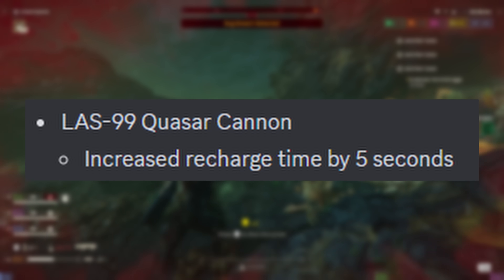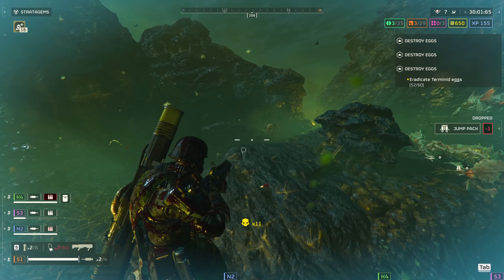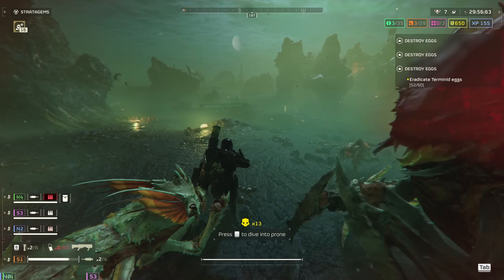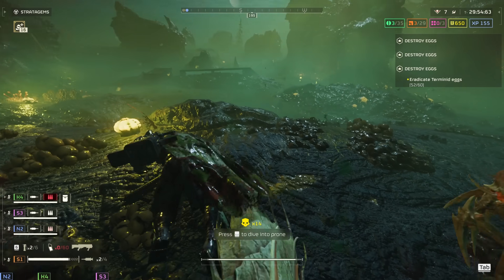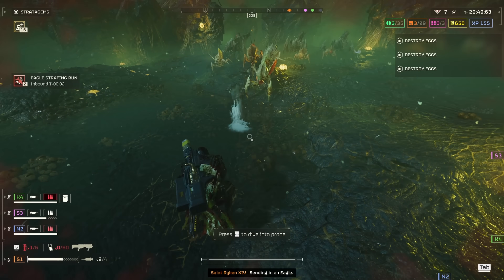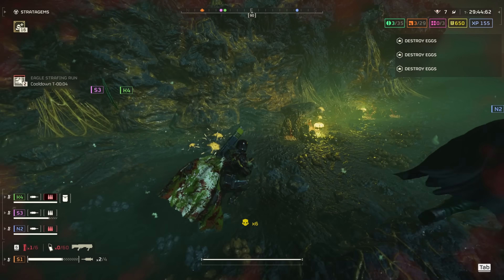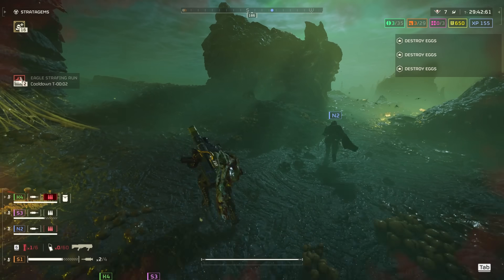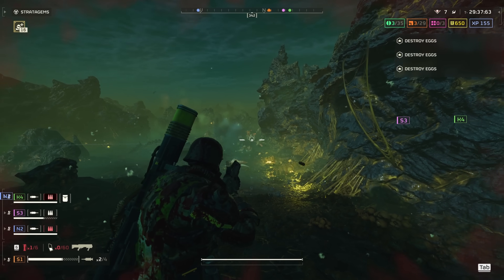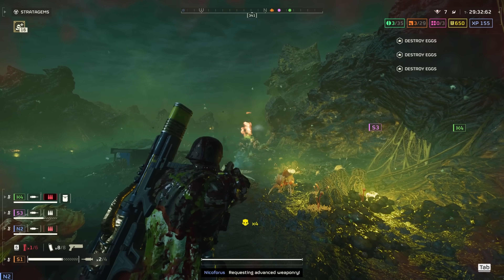Blast 99 Quasar Cannon: increased recharge time by 5 seconds. Honestly, as far as nerfs go, this was about as good as it can get. This 5-second increase represents a 50% increase in its cooldown period, increasing it from 10 seconds to 15 seconds. This change further separates the role of the Quasar against that of the Recoilless Rifle and the EAT, where the output of a weapon is balanced against its ability to work under pressure. Given the Quasar still doesn't consume ammo, doesn't need to reload, nor does it take a backpack slot, it's still a very strong choice — just not overly powerful as it was before.